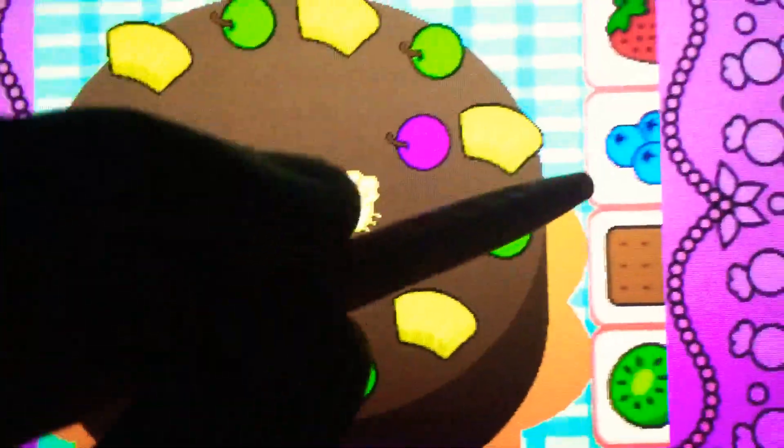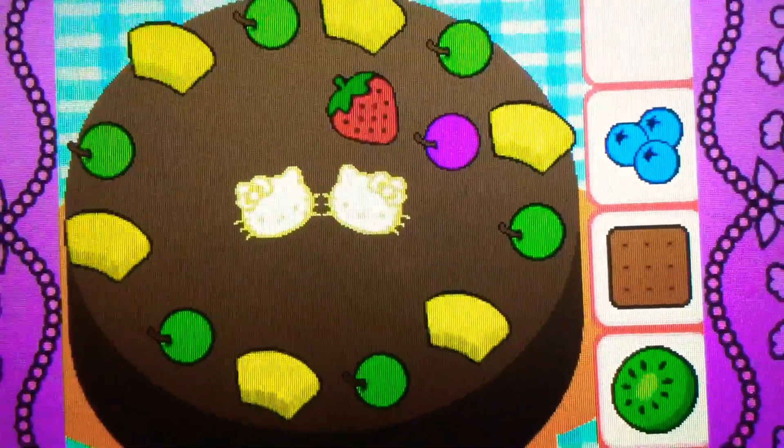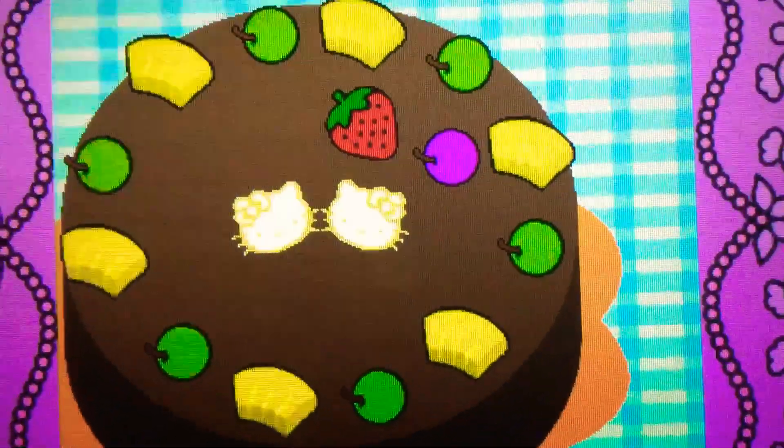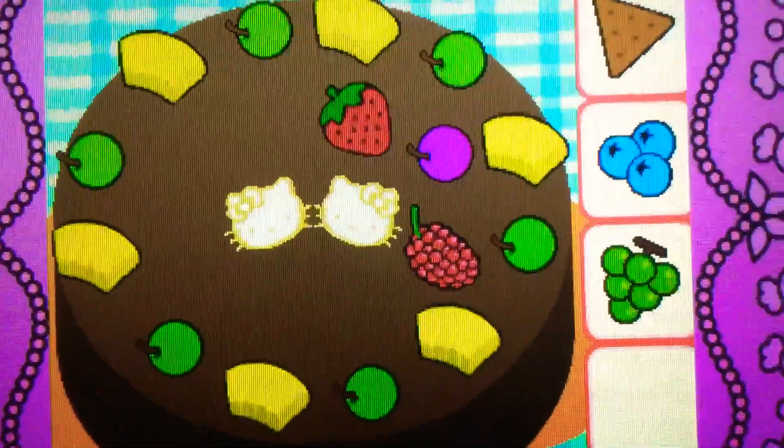Drag the strawberry on top of the cake. Yes! It's a strawberry — it's red. Drag the raspberry on top of the cake. Cool! It's a raspberry — it's red.